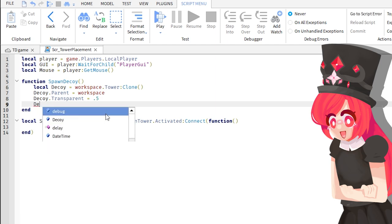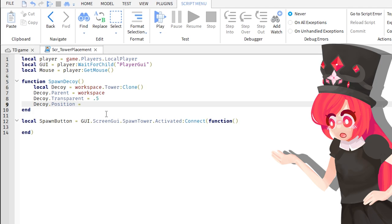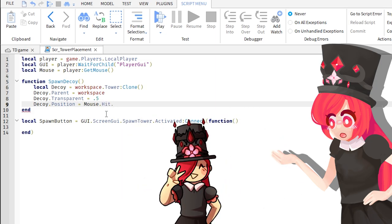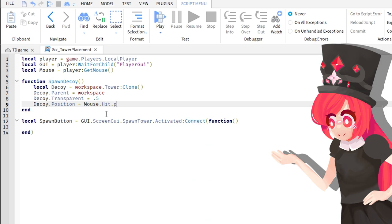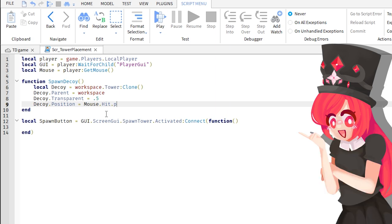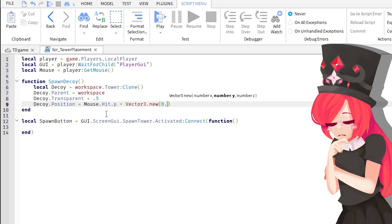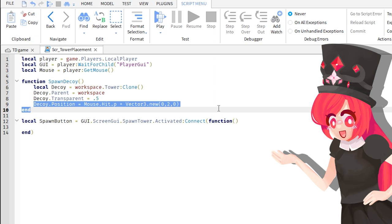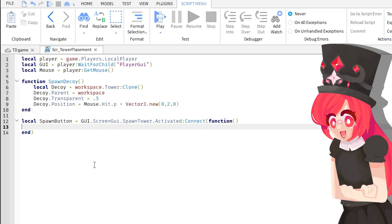Of course, we also need to know where our mouse is pointing at the moment, because if it's not pointing anywhere, where are we going to place the tower? To find the placement position, we're going to do mouse.Hit to get the position where the mouse is currently hitting something, dot P — and the P stands for position. But our tower is big, so if we just use this code, the decoy would spawn half in the ground. So we're going to add plus Vector3.new(0, 2, 0), because our block is 4 high and the origin is in the middle. So if we add 2, our block will not be in the ground.